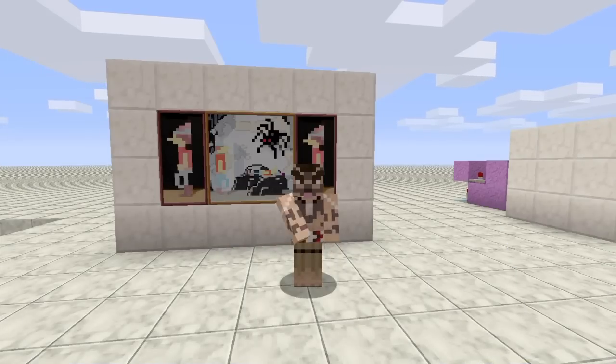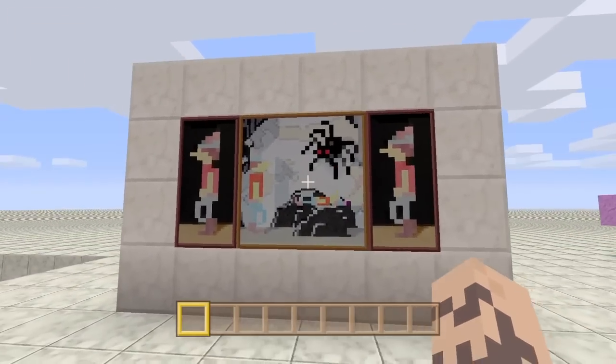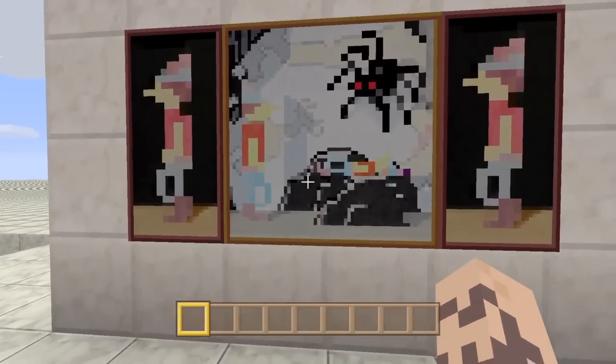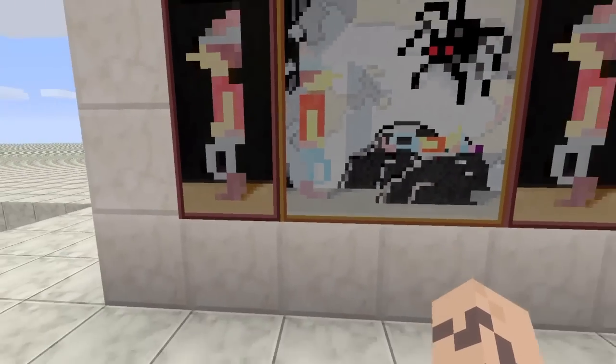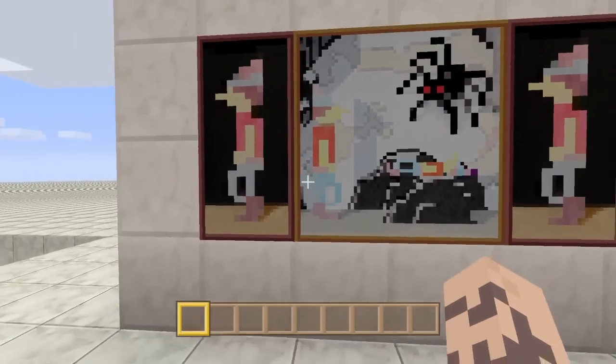Hey guys, what's up, this is King Leviticus coming at you with another redstone tutorial. Today we're going to be building my secret painting door. I got this concept from my mate Seraphim190 — I seen on his channel he had a door with a painting over the face of it, but I noticed that when it opened the painting would snap off and break.